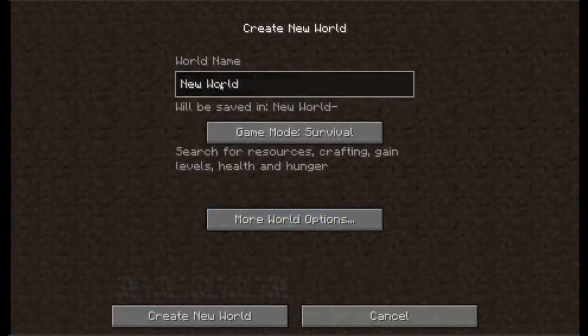Basically, create new world, type in your world name, choose your mode: hardcore, creative, or survival. Survival gives you the need to search for resources, craft, gain levels, manage health and hunger, and all that.